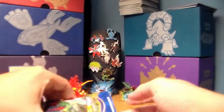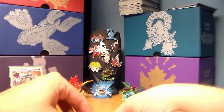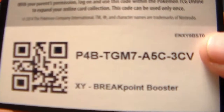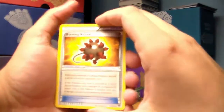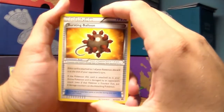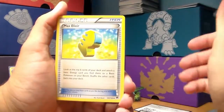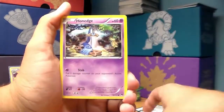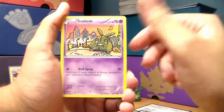Three more final packs to go. It's such a sad day. I love opening Pokemon cards. I hate that it has to end, but all good things must come to an end. Here's the code card. Bursting Balloon is my very first card in this pack. Double Blade, another Max Ether — I've been getting a lot of those lately. Growlithe, Honedge, Ducklett, another Trubbish.